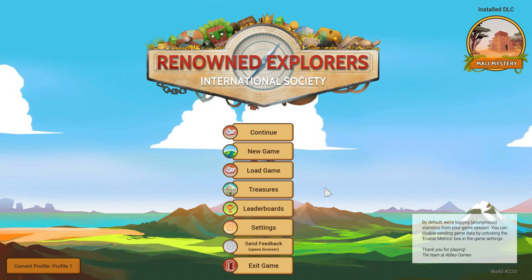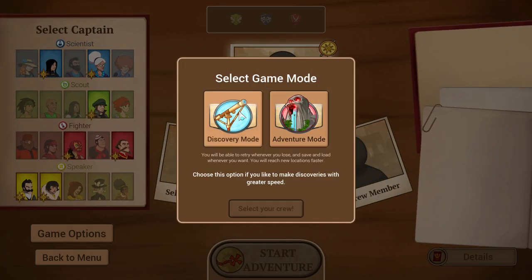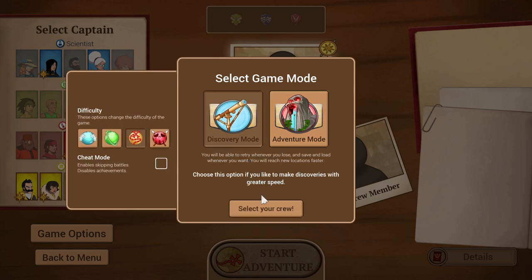So what is this? Let me take you through the start of a game. Click on New Game and it lets you choose between Discovery and Adventure mode. Adventure mode is basically Iron Man — if you lose your whole party, it's game over. Discovery mode lets you retry and save and load whenever you like. We'll stick with Discovery for the purpose of the demonstration because I'm a big wimp.